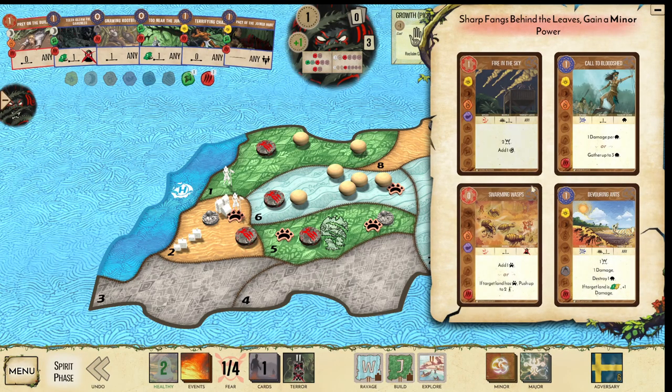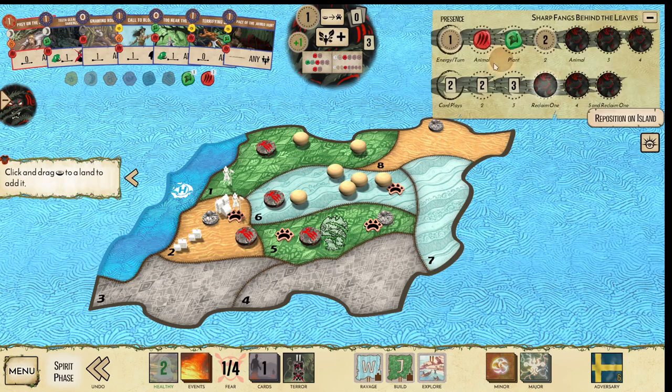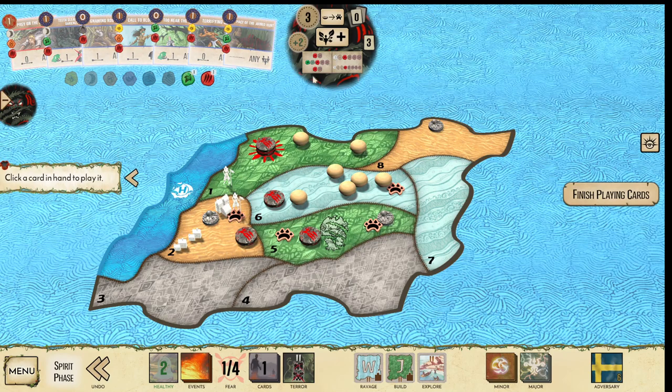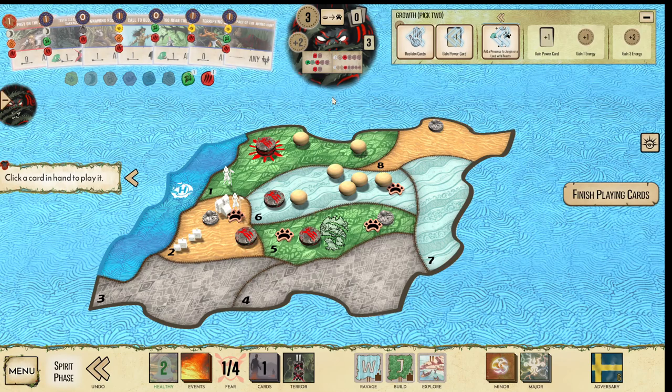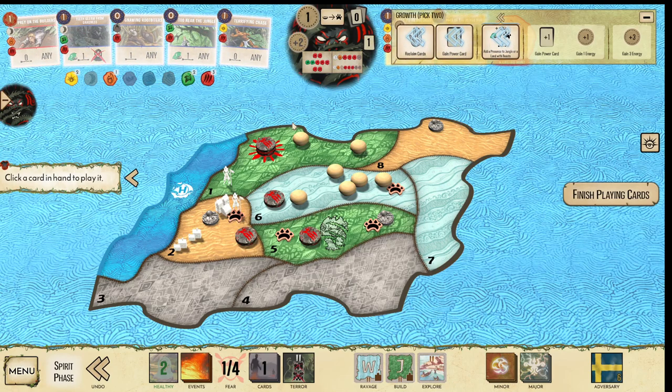Get in that minor here. Really, you could go with any of these. Swarming Wasps — excellent pickup. Devouring Ants — great. I can start chewing away at this land. I also have Call to Bloodshed — I could throw Dahan in there. I'll probably just go with Bloodshed because I have Pact of the Joint Hunt here. We'll go presence from the top track so I can get some consistent energy. We will play Pact of the Joint Hunt.